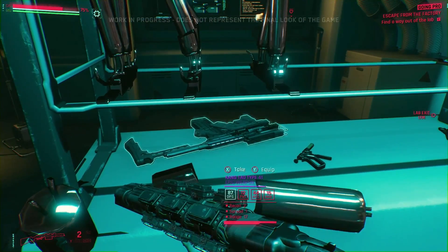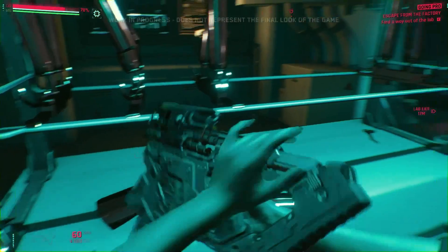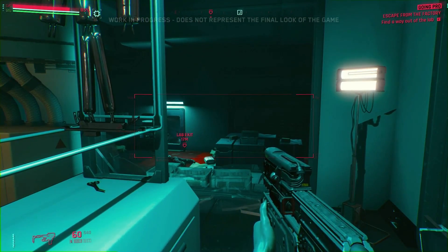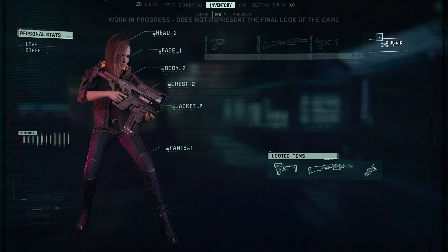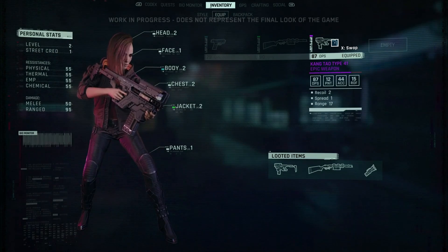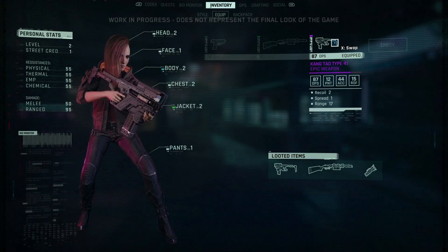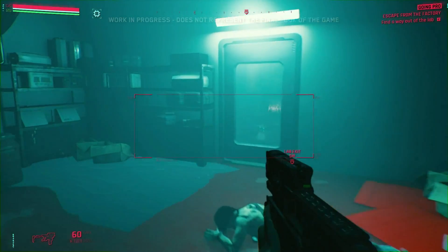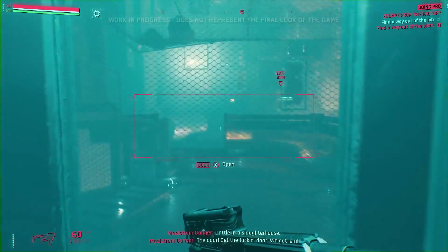Looks like we found some loot. This is a smart gun — it's one of the more advanced weapons in the game, allowing bullets to track and follow their target. It's one of many different weapons players can acquire. Weapons are built of modules that allow for deep customization and progression, so you can find something that will suit your playstyle.